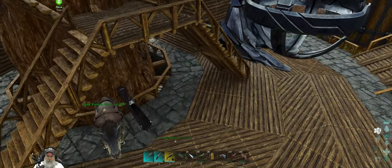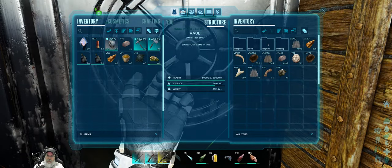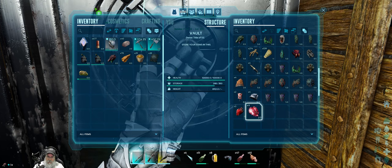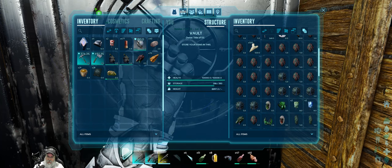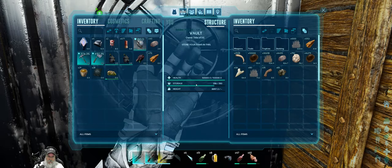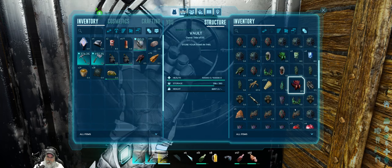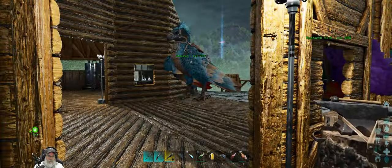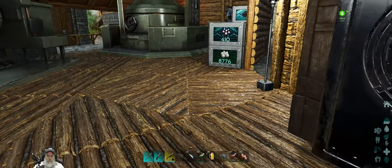We might as well just let that thing run out because I'm sure we're gonna lose the element even if we picked it up. So the next thing we're gonna do — let's go into here. We want to grab the alpha dragon, four pedestals, and two flags. I thought I made some trophy mounts, but they're not in there. Well, we'll just make some new ones — it's not like they're expensive.